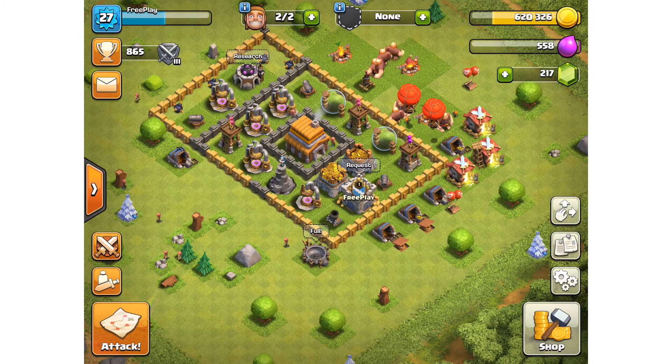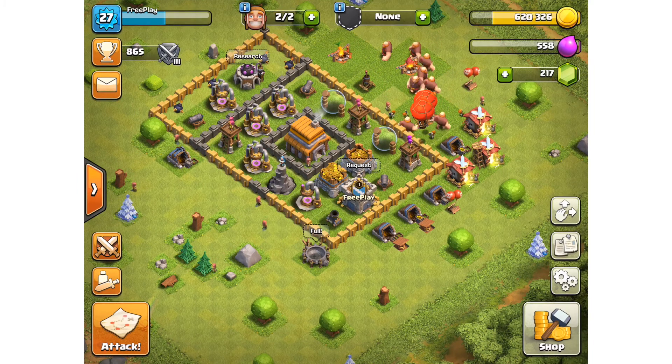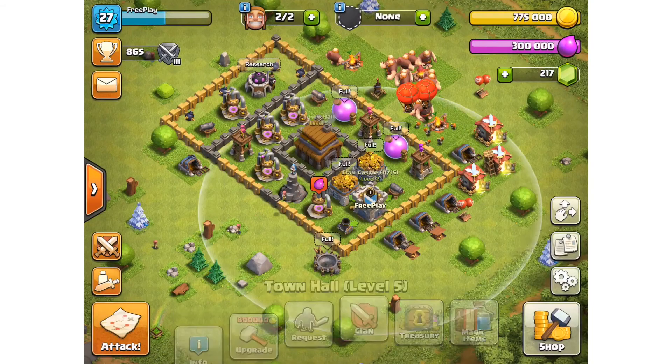I've had a lot of questions from you guys asking what happens to the excess money from my treasury if I collect it out. The answer is quite simple — it stays in there. A lot of you have been worried about collecting your treasury thinking you might lose it all because you already have enough gold in your current inventory. The answer is it will stay in your treasury, you do not need to worry. I'm going to collect my treasury now — as you can see, I didn't need to collect all of it, so half of it stayed in there. I can use it next time.